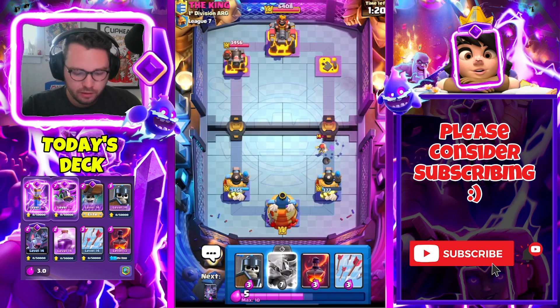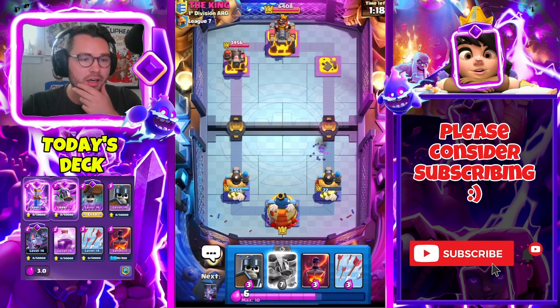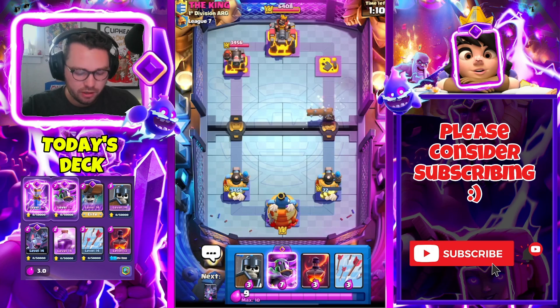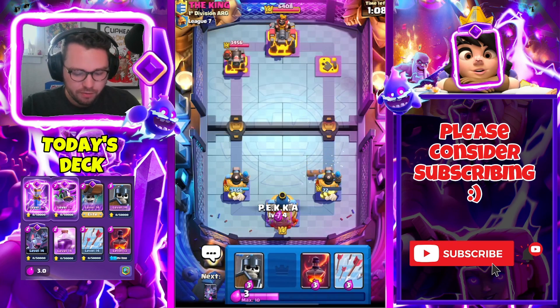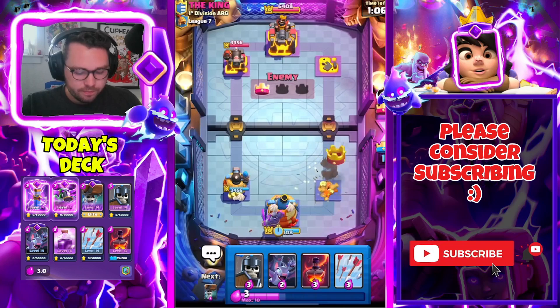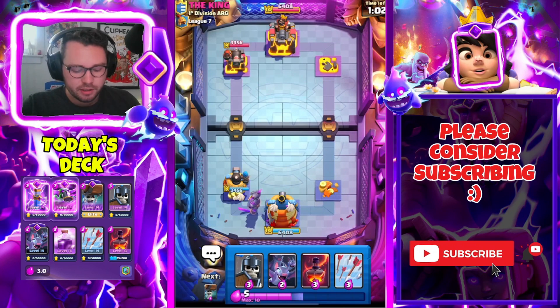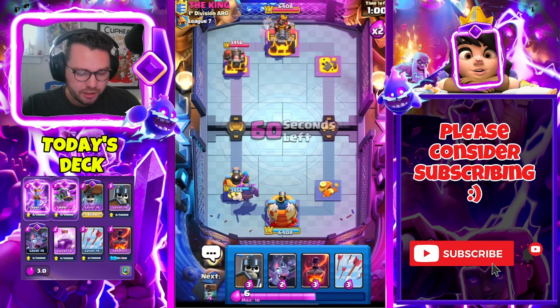Not too bad. Arrows actually would have been a really good play there but that's okay — we have the Evil PEKKA coming up and he still needs to spend to take the tower, so that's really good for us. Log comes down, let's just drop our Evil PEKKA. We need to play around the Fisherman because that's what's going to give us the most problems.